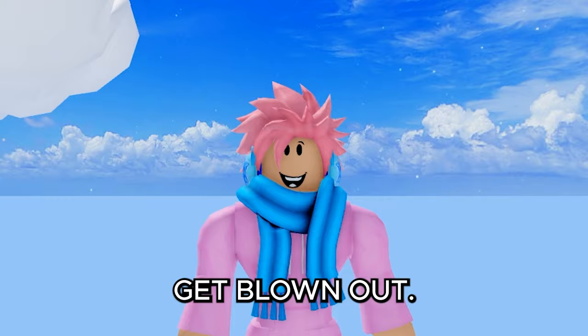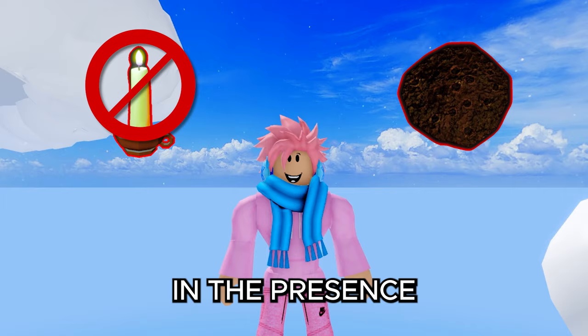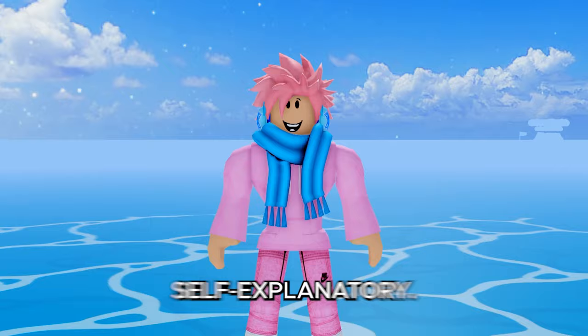When a hostile entity is nearby, the candle's flame will turn blue and eventually blow out, warning you that a monster is close — though losing the light in a dark room is a downside. Regardless of fuel, the flame will return once the entity has passed. However, the candle's flame will not go out in the presence of the snare monster, so that's the one entity you still need to watch for.